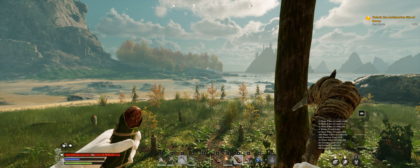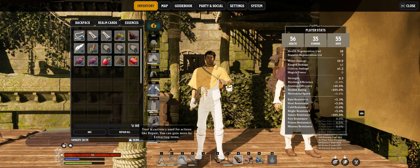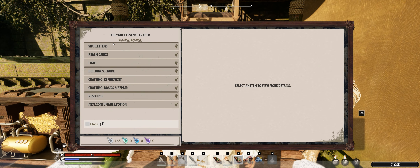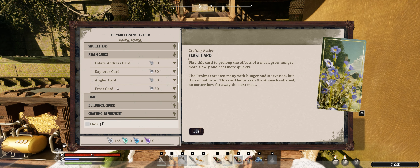What I did off camera is I went ahead and extracted enough stuff to get us what we need essence-wise to finish out this essence trader here, Irving. So I'm going to go ahead and pop in here. We already have all the simple items. Let's go ahead and get some realm cards.